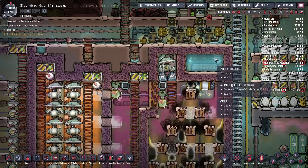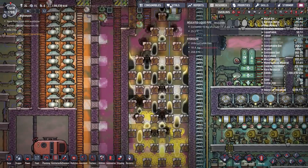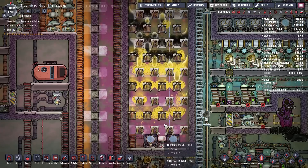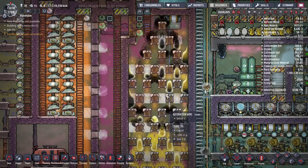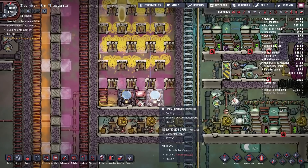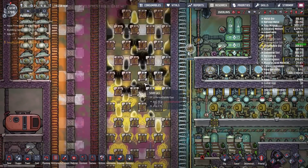The reason it's so efficient is because it uses heat exchangers. For example, in this chamber the oil goes in the top cold, and as it goes down to the bottom it heats up and turns into sour gas. The sour gas down here is really hot and has nowhere else to go, so as it rises up it cools off, which means it heats up the oil on its way down. Because you're using the heat exchanger you don't have to actually generate much heat — in this case I have two aqua tuners down here.